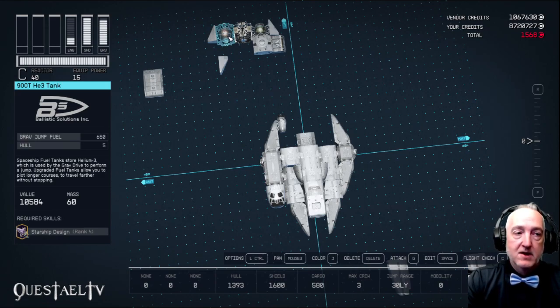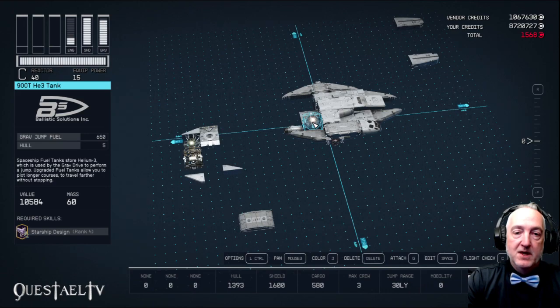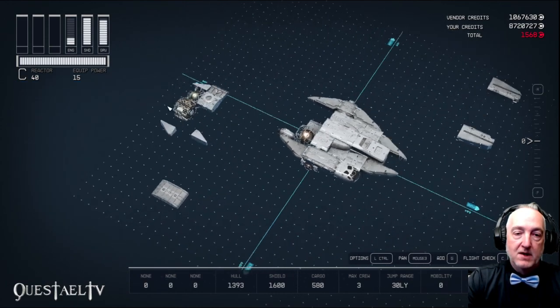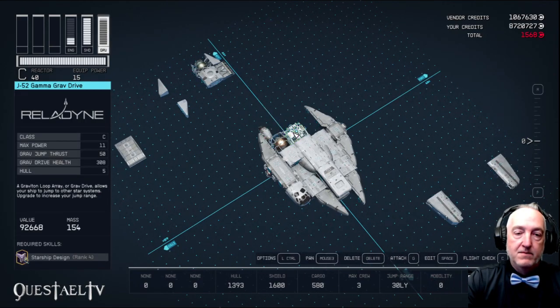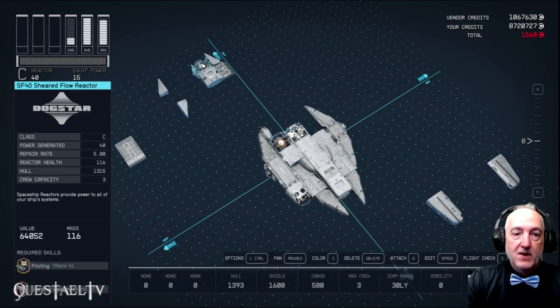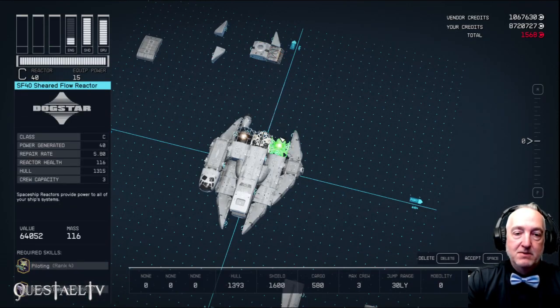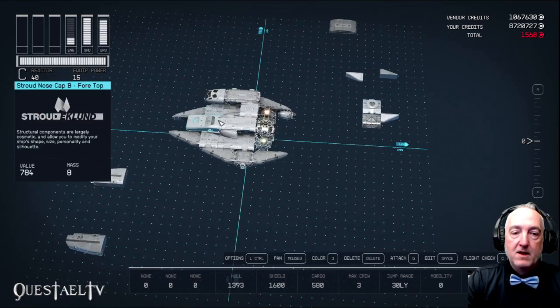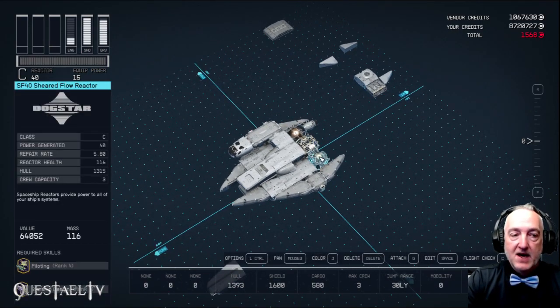Now we're going to get to the nitty-gritty. The 900T helium tank — it's a two-level, two-module high helium tank, and it goes with its top connector behind the Stroud companionway. Right next to that, we're going to use the J52 Gamma grav drive, which has 50 grav jump thrusts. For the Millennium Falcon I wanted it to have all the grav jump thrusts it could possibly need because it's a hyperspace machine. Then we're going to put the SF-40 Sheared Flow reactor next to that — it has 40 generated power and requires Starship Design rank 4.